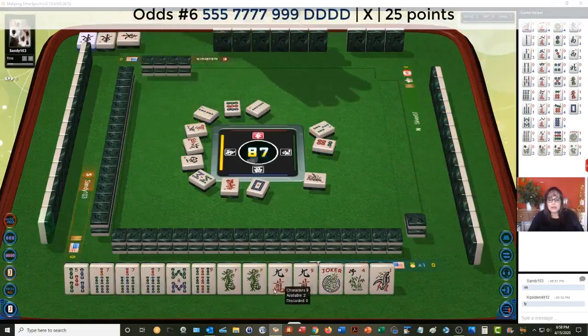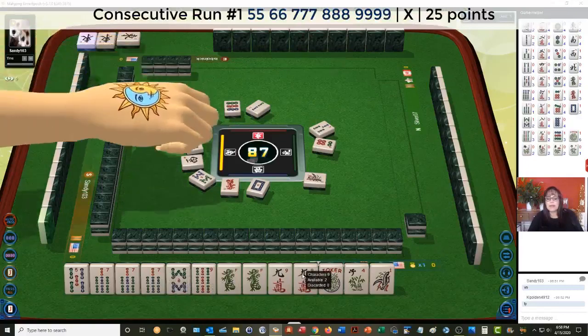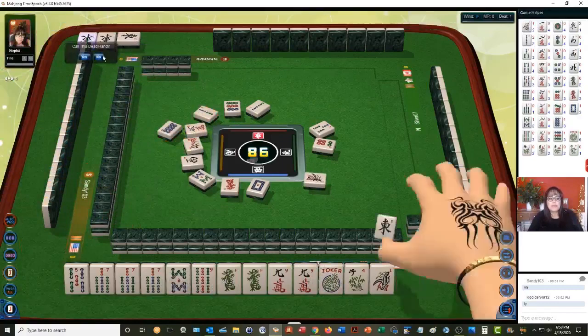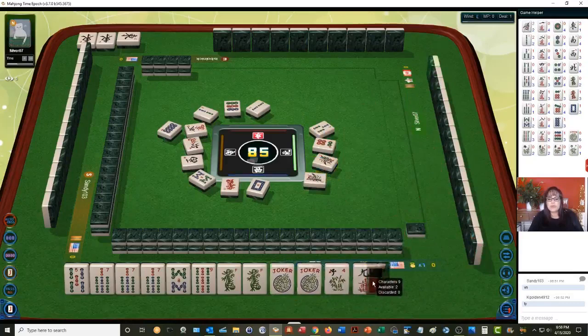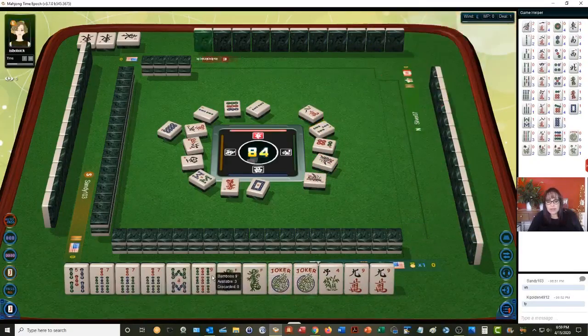Two bamboos. If we get an 8 dot, we could do 7-8-9. Eight dots — there goes the 8. Here we go. East wind exchange. One bamboo. We have a gap, so I think the 9s should go. We can do 7-8-9 dragon or 5-7-9 dragon.